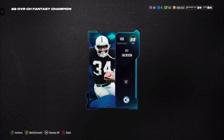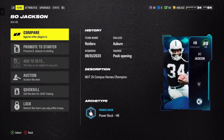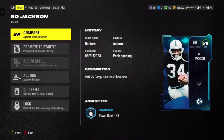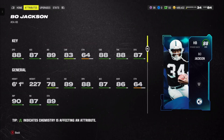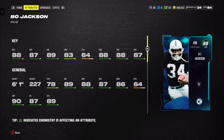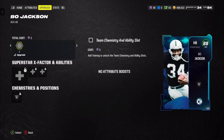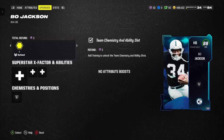This card is definitely one I've been wanting. These cards are going for about 480,000. Bo Jackson does have 88 speed, 87 accel, 88 truck, 88 change of direction. Mainly focusing on this card and looking at what abilities he has.